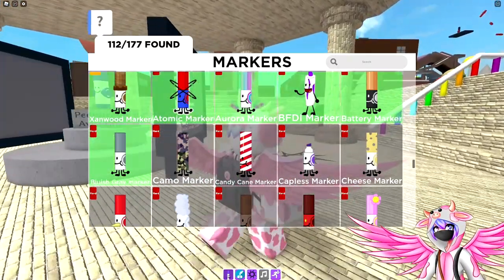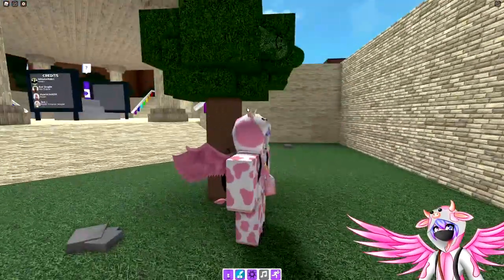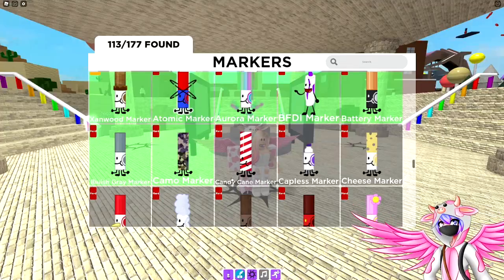The next one is the camera marker. This one is pretty easy — it's right over here towards the clock tower village near spawn, and on the other side of the tree you can see it hiding right there.